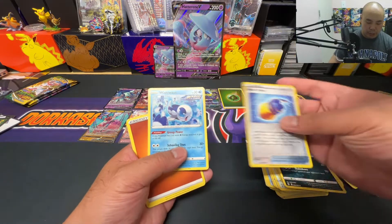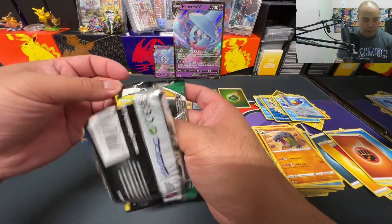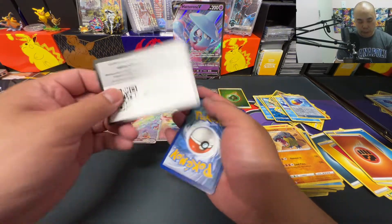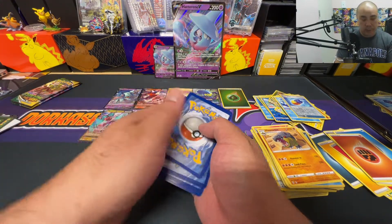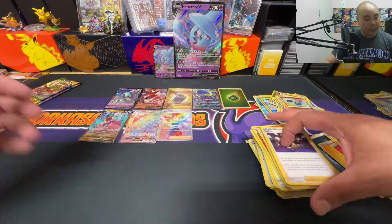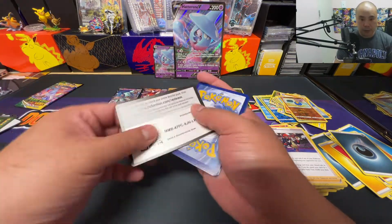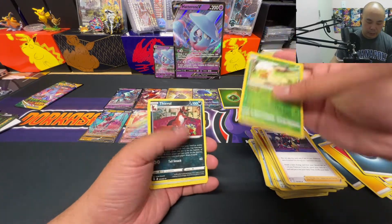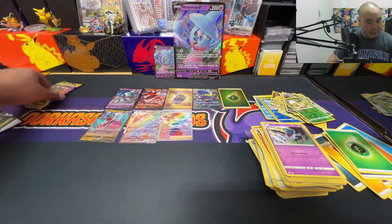Reverse holo Boost Shake and a non-holo Wishiwashi — three more packs to go. Looks like green code cards for the past few packs. Reverse holo Roggenrola and a non-holo Gigalith, with another green code card. Nothing to write home about — reverse holo Eelektross and a non-holo Feebas.